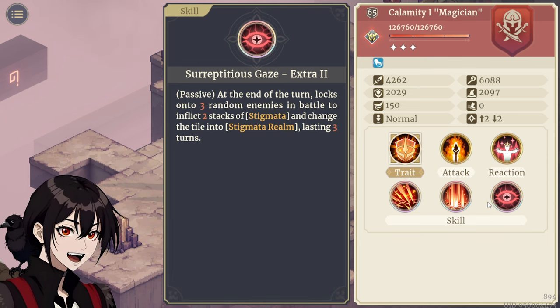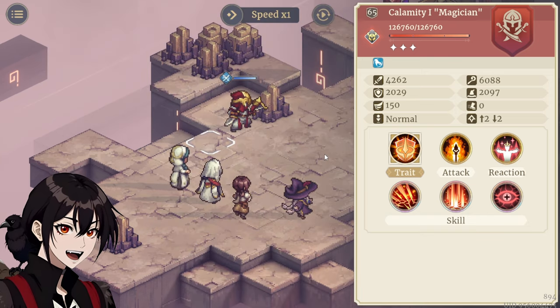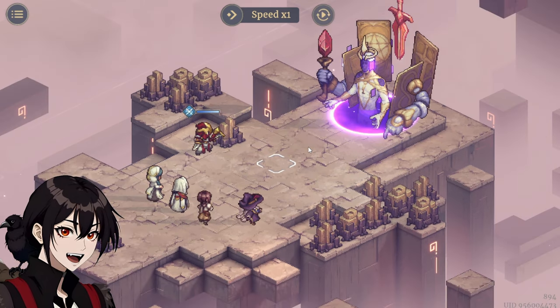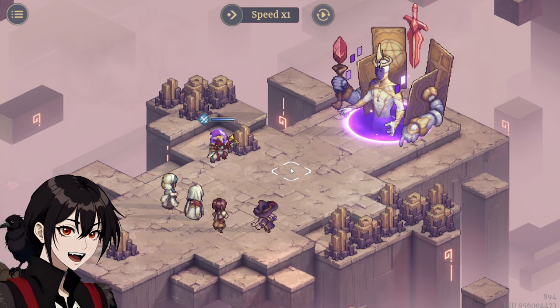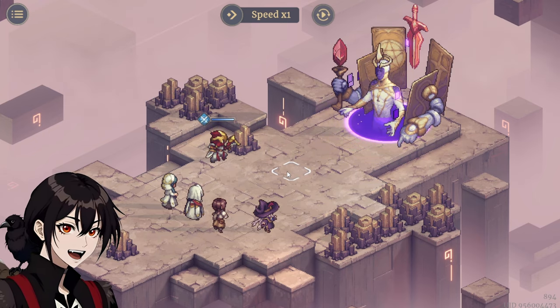Lastly, the Gaze. At the end of the turn, it locks onto 3 random enemies in battle, inflicts 2 stacks of Stigmata, and changes the tile onto which they stand into Stigmata Realm that lasts for 3 turns. This is a little bit annoying, because you need to stay close in order to deal damage, but he makes it sort of impossible. Most of the time you're just running around trying to avoid these stacks so that you don't have to bother clearing them.